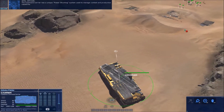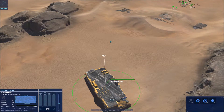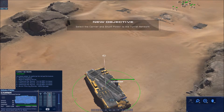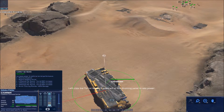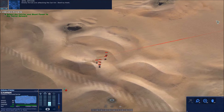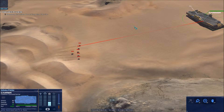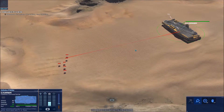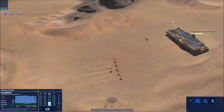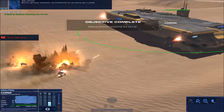Select the command carrier now. The command carrier has a unique power shunting system used to manage combat and production capability. Add all available power to the turret network system. Weapon systems online. Enemy contact on the board — enemy forces are attacking the carrier. Destroy them! Alert, carrier taking fire — wow, that is some beastly firepower. The command carrier can hold its own in combat. Pretty beastly.